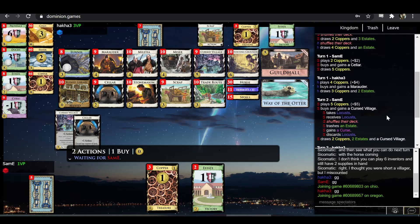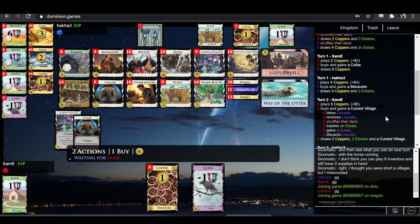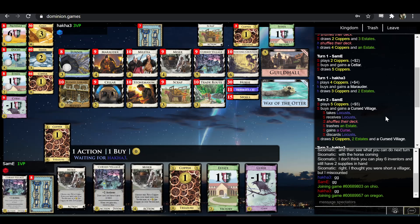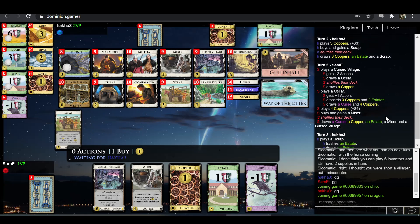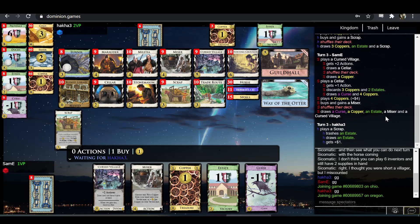Sam-E opens with Cursed Village-Cellar — interesting. I would think if you have five-two and click Cursed Village, that signifies you're definitely going for the Cursed Village engine rather than the Guildhall assortment of treasures, otherwise you just buy Guildhall outright. Hakka opens with Marauder-Scrap — okay, that seems fine. Marauder seems like a reasonable attack here. So Sam-E is definitely doing the Miser stuff.